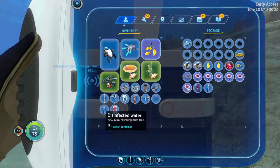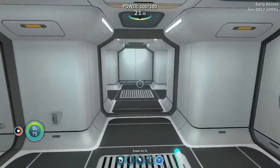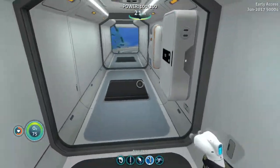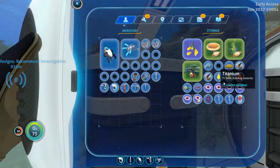I didn't realize I had a peeper, so I'll put that in here. Put these big items in there. Let's see how much the multipurpose room costs. Six titanium — that's not too bad. Let's go ahead and do that. Titanium — just take it all.